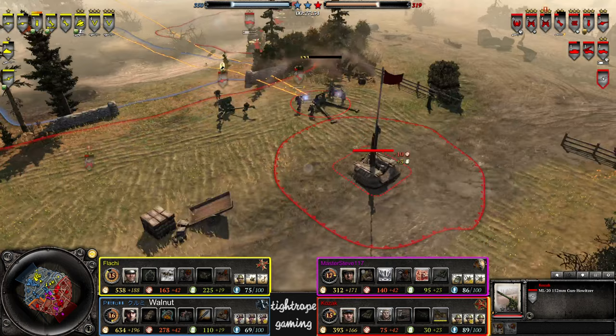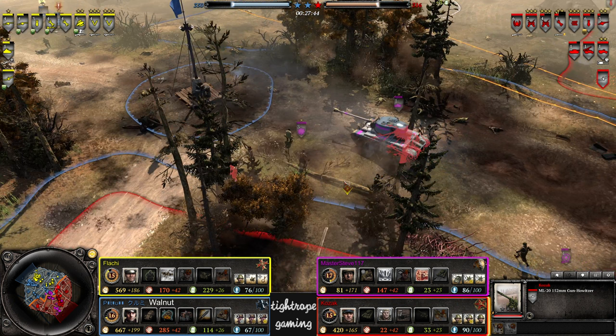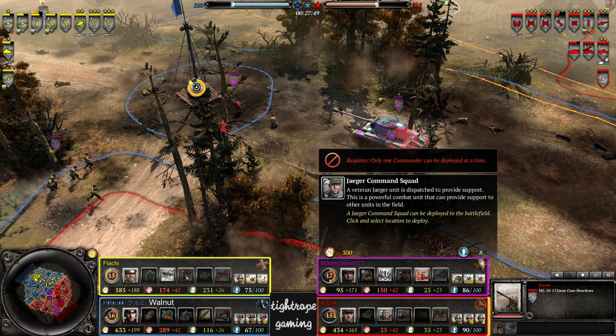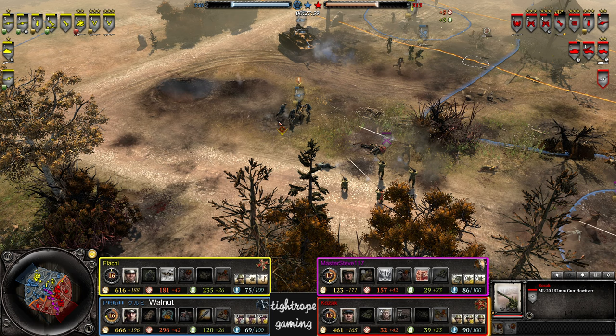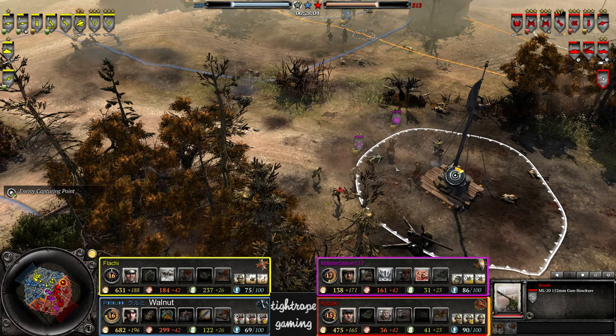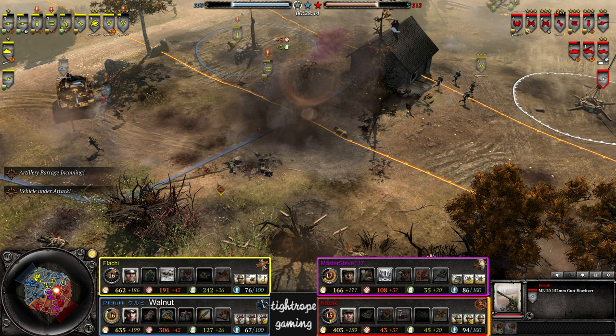Quite an aggressive positioning on the ML-20 as well. There's a dive bomb available from Flachy — I don't think this is the right choice. Has this been revealed? Yeah, he's used both the smoke bombs and the Jaeger command squad, so Kozak would be aware of the commander if he's familiar with every single one. He should know that a dive bomb is a possibility — even a recon play into dive bomb. Best counter commander to a howitzer in the game.